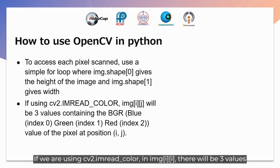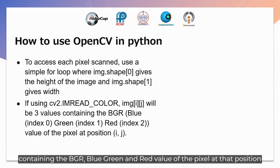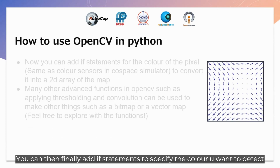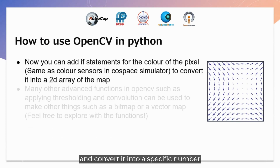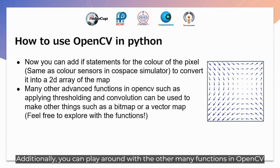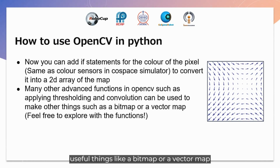To access each pixel scanned by OpenCV, use a simple for loop where image.shape[0] gives the height and image.shape[1] gives the width. If using cv2.IMREAD_COLOR, image[i][j] will contain 3 values — the BGR (blue, green, red) values of the pixel at that position. You can then add if-statements to detect specific colors and convert them to a specific number, similar to using a color sensor in the simulator. You can also use other OpenCV functions such as thresholding and compilation to create useful things like a bitmap or vector map.